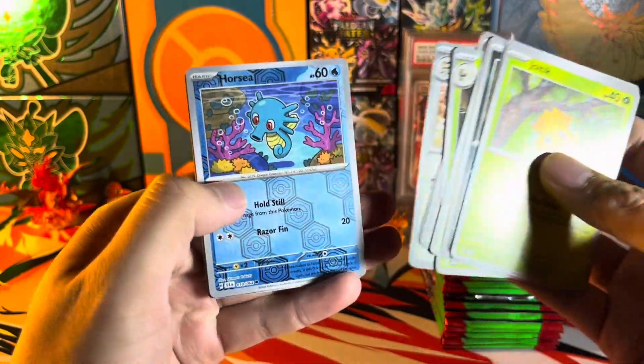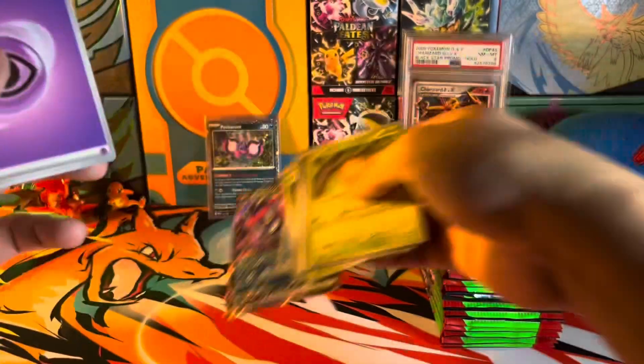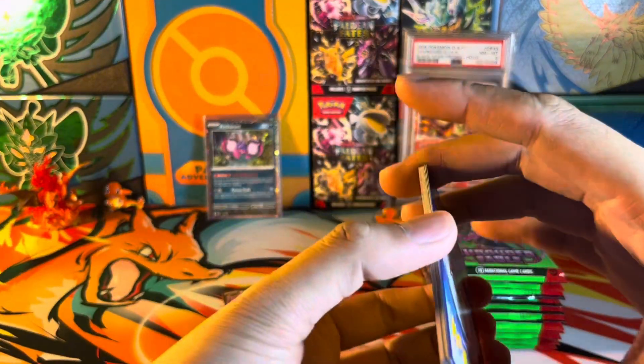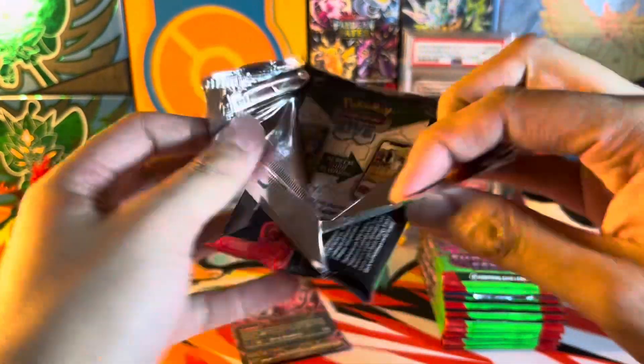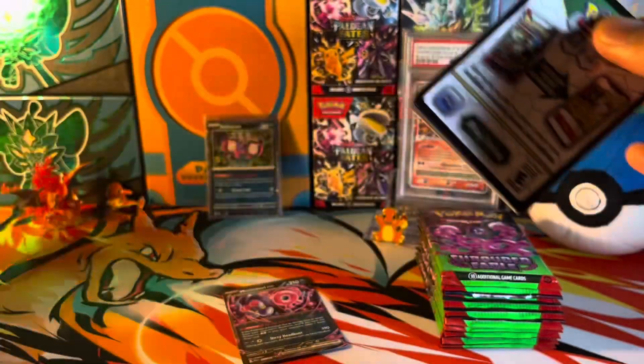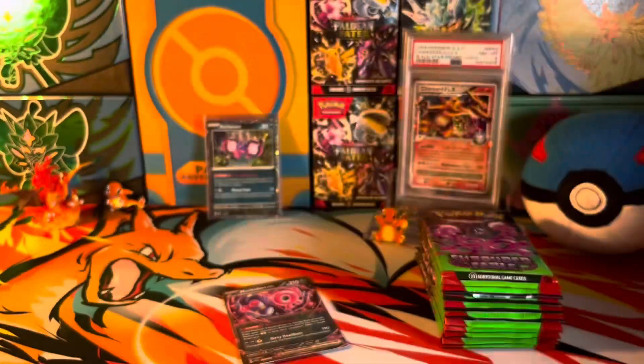We got Monkey Dory EX — the one card that poker have kept pulling when he first opened Shrouded Fable. Not gonna lie, I like these reverse holos that have the Pokéball design on them. I think they're pretty unique. Moving along to the second pack right here.